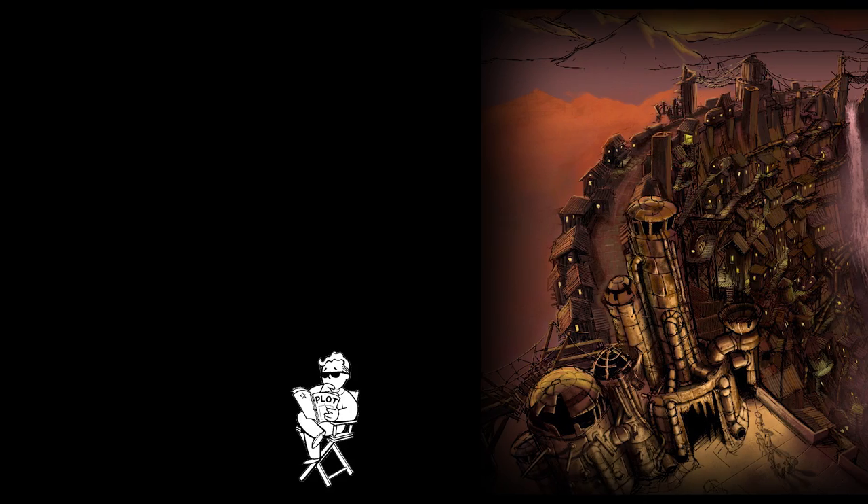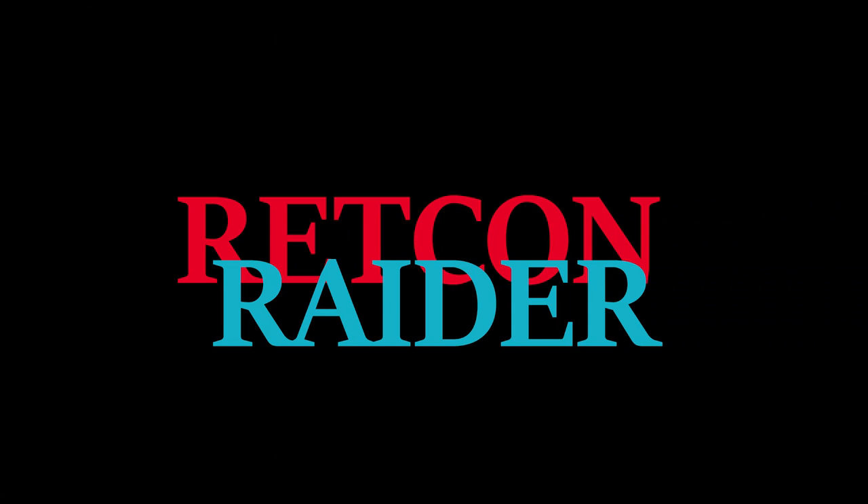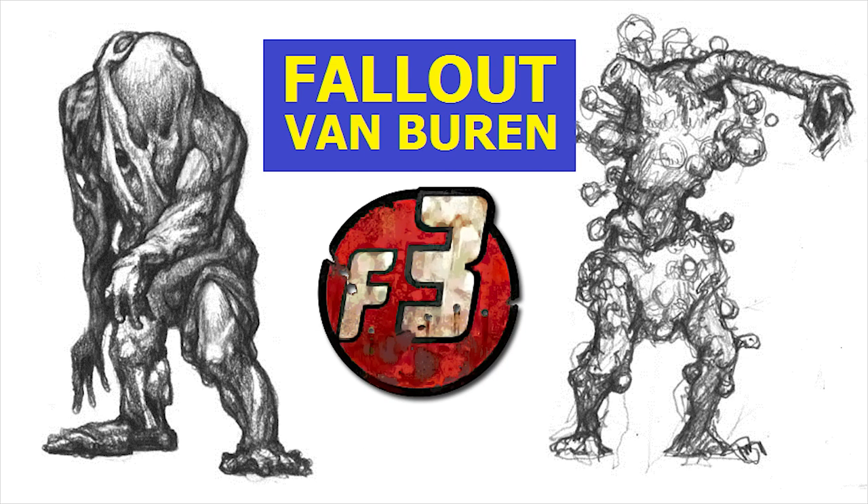That pretty much wraps up our analysis of Design Document Number 11, so next time we'll be diving into Design Document Number 12, which covers the NCR settlement at Hoover Dam. It's the second largest of the leaked design documents, meaning it's going to take me a while to put together a proper analysis, so I'd better get to work. But for now, this is Retcon Raider, signing off. Thanks for listening. And remember, although I do love talking about Fallout Van Buren, you can check out most of the leaked documentation for yourself by visiting the fan-run Fallout wikis — links are in the description.